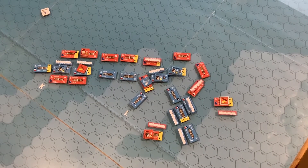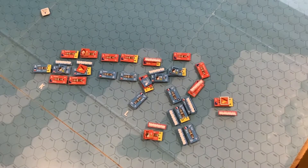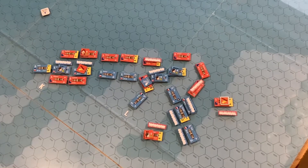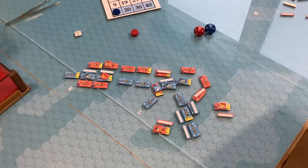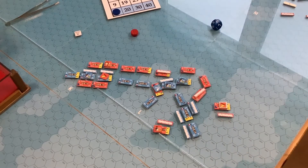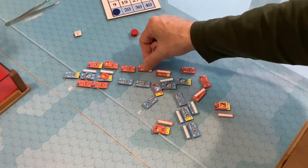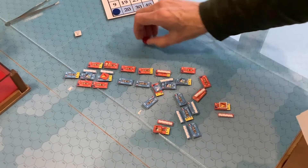Rolling for breakoff — neither side broke off. We're going to turn 10, which is also a possible wind change. Rolling for wind change: a four, which is no change. Rolling for initiative for turn 10: the French get nine, so the French will decide who moves first. I missed the rule on sinking — that applies when a hull is completely smashed out; you roll a die to see if the ship sinks. If you roll less than her rate, she sinks. The Princess Louisa's original rate is fourth — she rolls and yes, she does sink.